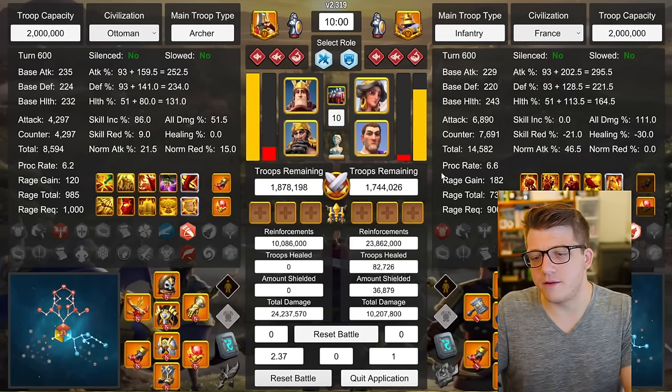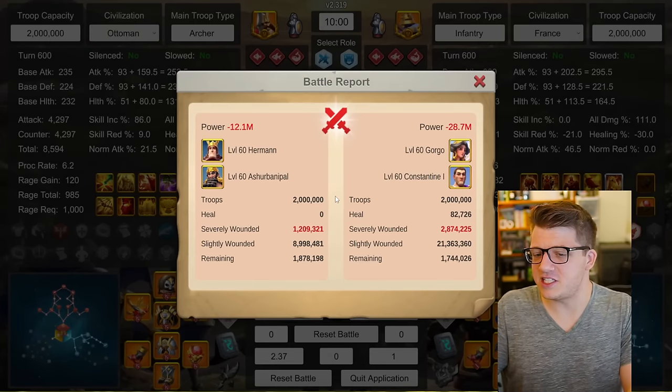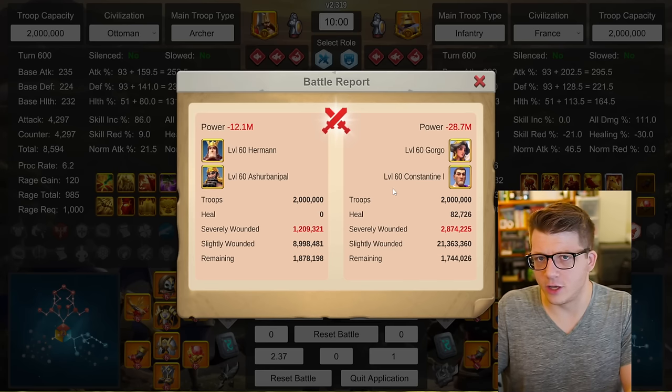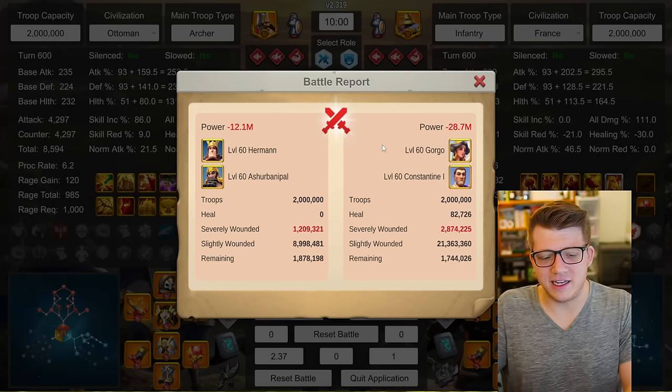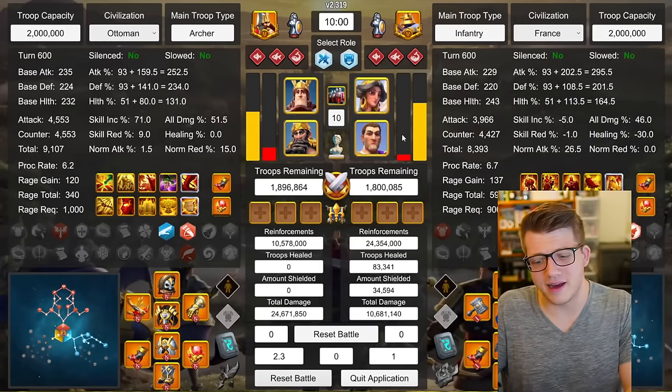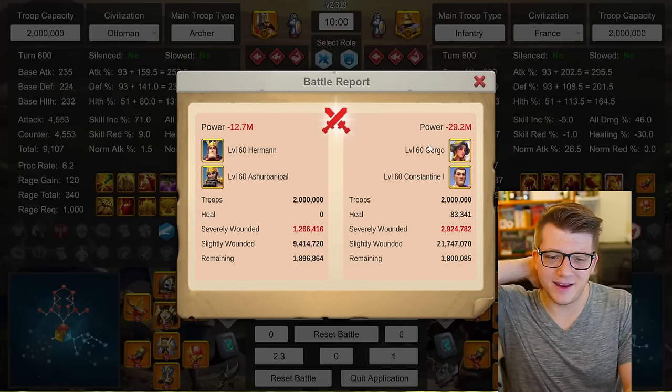We swapped out Liu Che for Constantine — and that's GG. 2.37-to-1. There is just no way to stop Herman Ashurbanipal: 1.2 million to 2.8 million. Herman's not even a rally commander — he has the versatility tree — and we're going to talk about that later. 2.3-to-1, 1.2 million to 2.9 million.